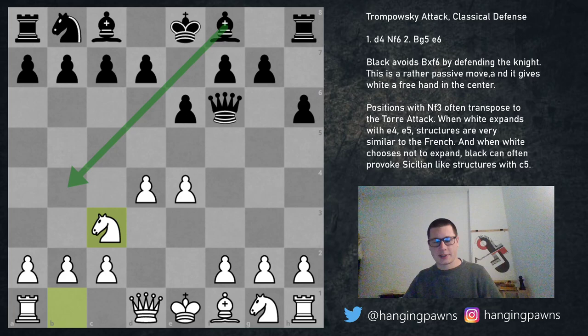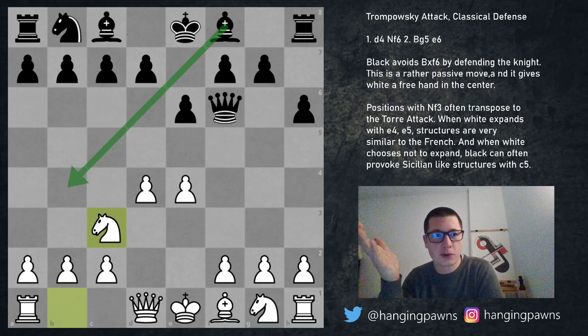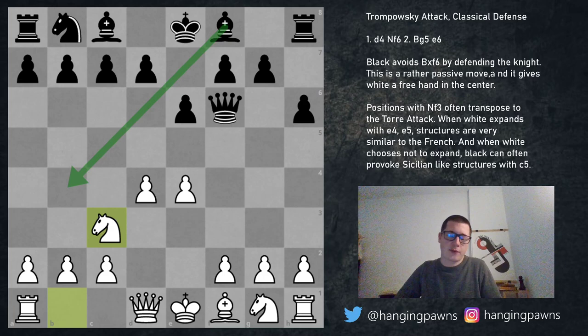This leads to very interesting positions. When I first started studying them I couldn't believe that black would ever want to go in for this. I remember when Milan and I were preparing against the Trompovsky — after a while we said maybe we should just play e6. At the time I knew nothing about e6 because we were only preparing for the black side, and when I saw this position I decided: no, I'm not playing e6. Bear that in mind.